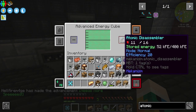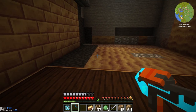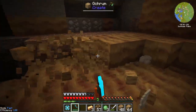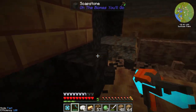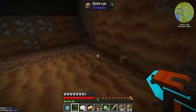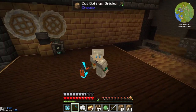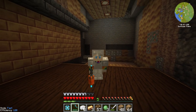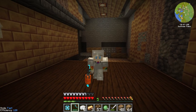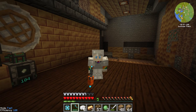We just need to charge it up first — it does take quite a lot of energy to get it fully charged. But then if we want to mine out this floor, it becomes a lot easier. This is not creative, this is survival, and there you go — that entire area is completely done. No need for enchantments, just a lovely bright blue pickaxe. I am so happy we've got this because I've been driving myself insane with all the pickaxes I've gone through.